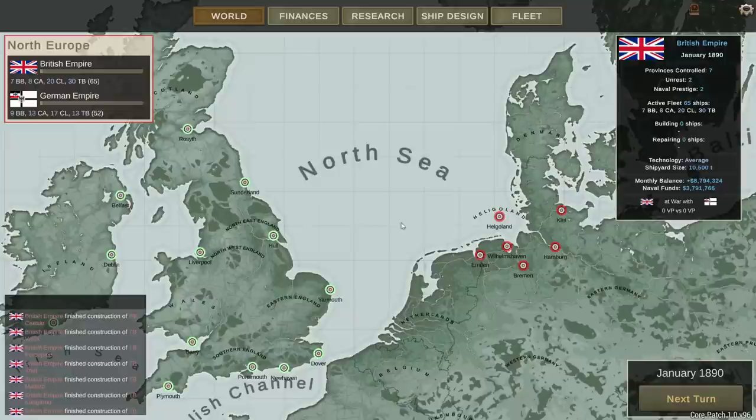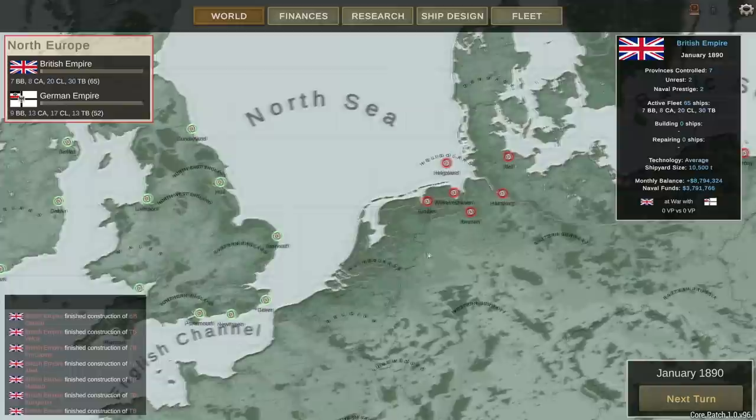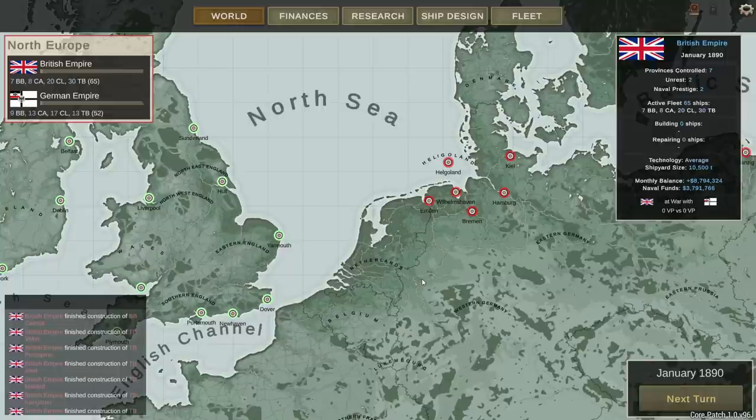Very much a 3D version of Rule the Waves is what the game aspires to be. The game is currently in early access, which features a very basic campaign — a single war between the British and the Imperial Germans in 1890 — and also about 53 or so Naval Academy missions, which are random challenges where you have to design ships to a particular standard to overcome a particular obstacle, and also a random battle generator.